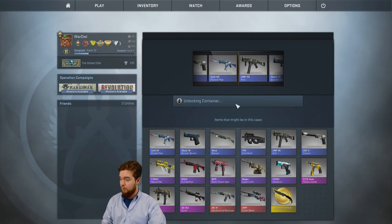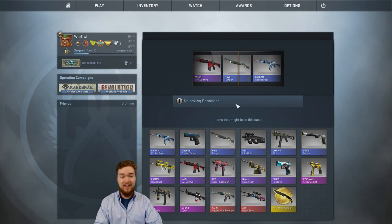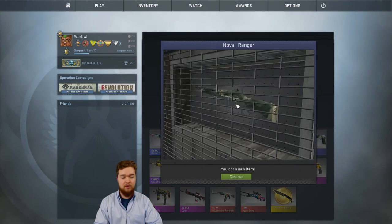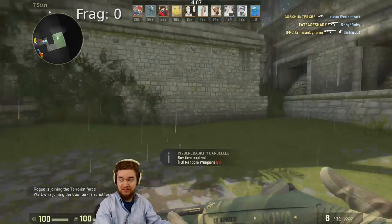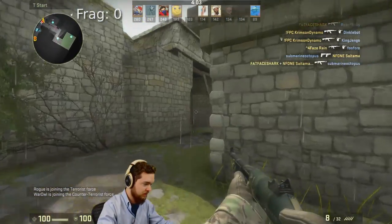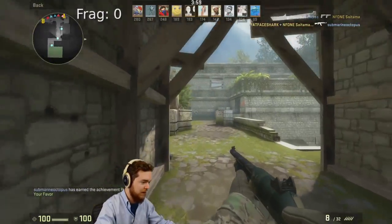And there we go. Lovely. Got myself a... come on! Galil! Okay, we got ourselves a Nova. That should be interesting. Oh lovely, it's raining again — the single worst possible map to use the Nova on.